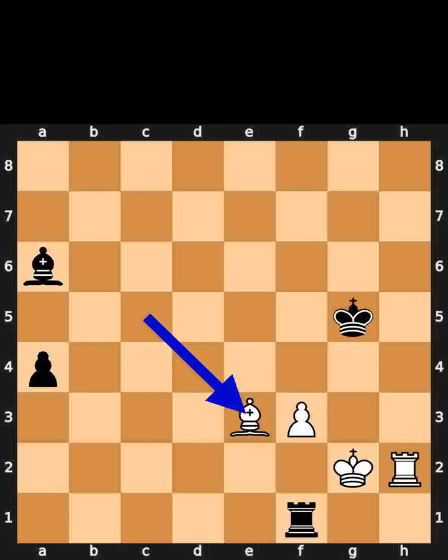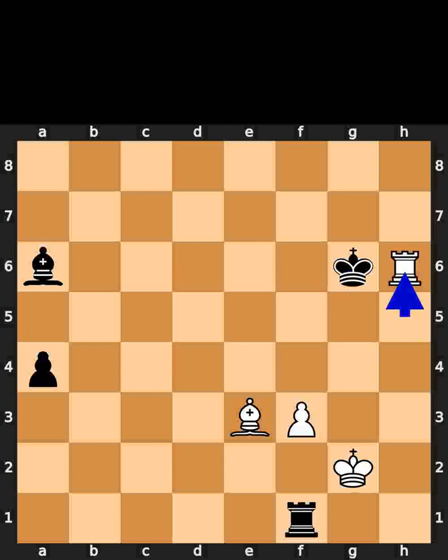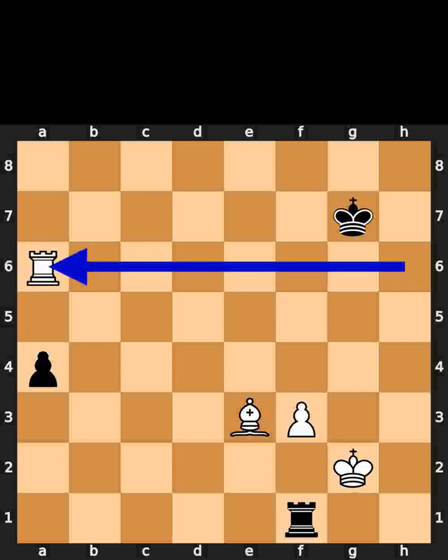White plays bishop to e3, check. Black plays king to f5. White plays rook to h5, check. Black plays king to g6. White plays rook to h6, check. Black plays king to g7. White takes the bishop on a6 using the rook.